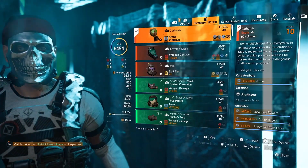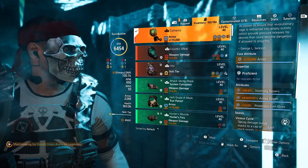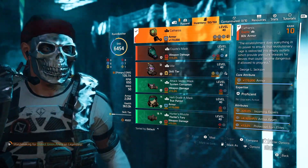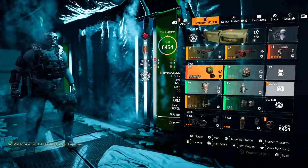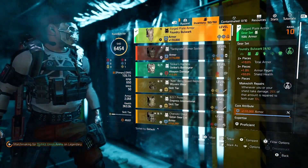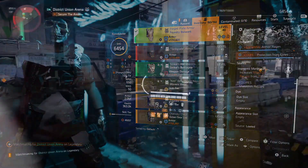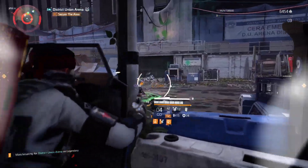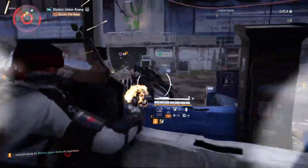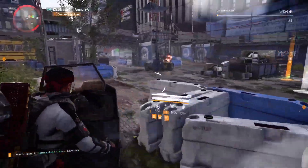If you use the Liberty exotic pistol, then in your shotgun slot use the Lefty named shotgun with the perfect Sledgehammer talent. As your assault rifle choice, I would recommend the Kingbreaker with Perfect Flatline talent — it's still one of the best assault rifles in the game. You could also use Shield Splinter, FAMAS, or Carbine 7 — all good assault rifles. But with Perfect Flatline and the linked laser attachment, this combination is still one of the best in the game. You are receiving DPS output from all sources while still healing like crazy.